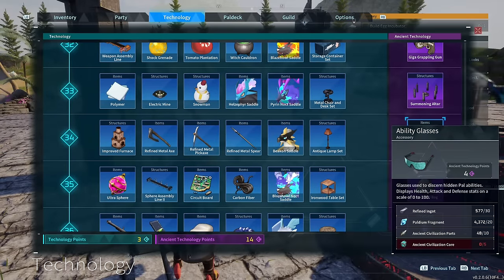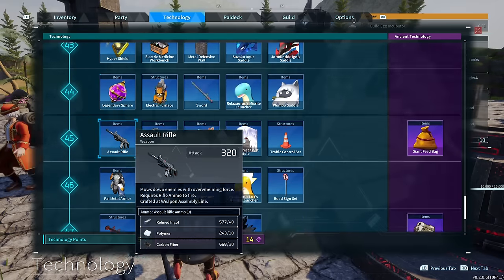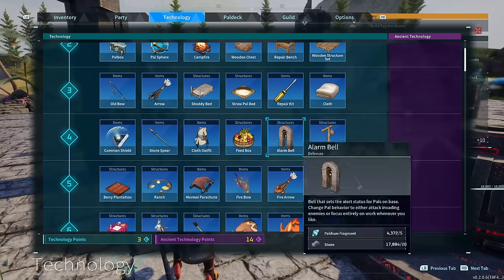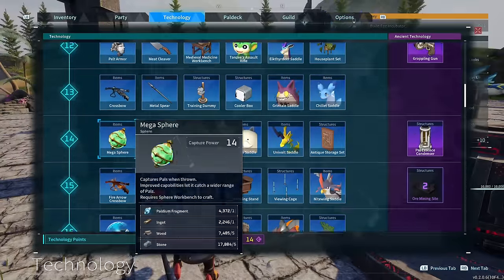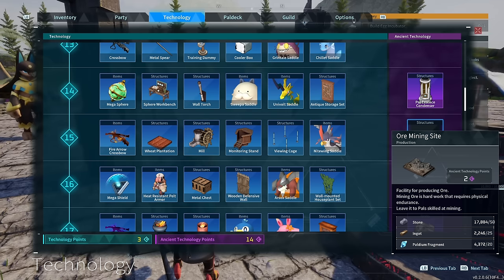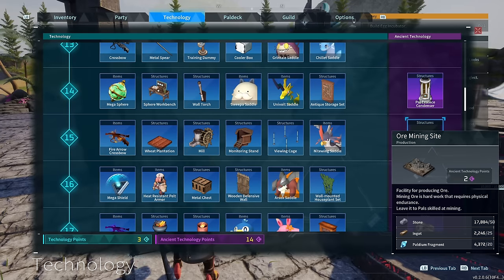There's a new armor called multi-climatic undershirt which is going to protect you against both heat and cold - so you won't need separate heat and cold armors, just get this one. You can also build a brand new electrical egg incubator which incubates eggs using electricity. And there is a new building called ore mine site that allows you to produce ore from the comfort of your base, so no longer having to go look for ore.